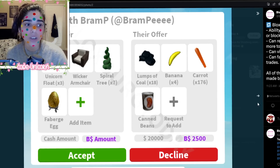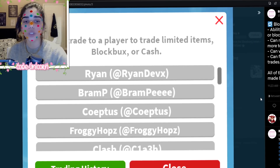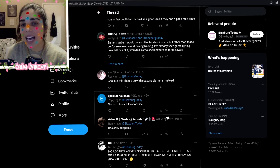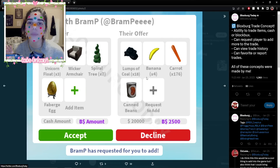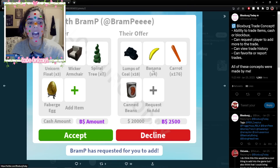Here's the trade item screen as we saw at the beginning, and you can also send trade requests to people. In the comments, people are saying it turns into Adopt Me. Someone also said it shouldn't be every single item — maybe just Bloxbucks and cash amounts. I think that would be a good way to limit scams and things like that, so that could be helpful.